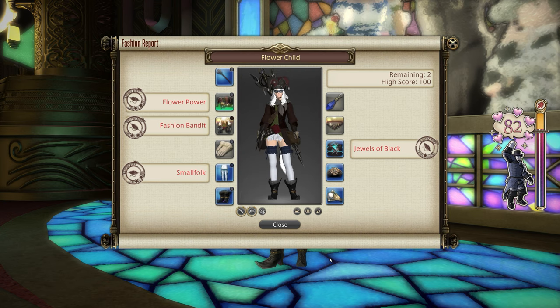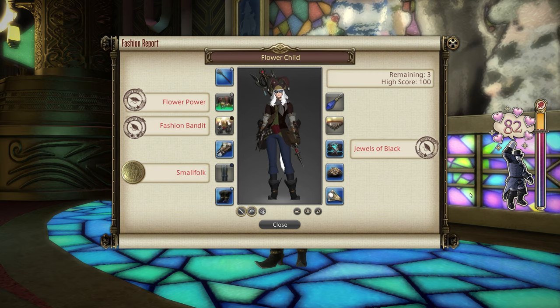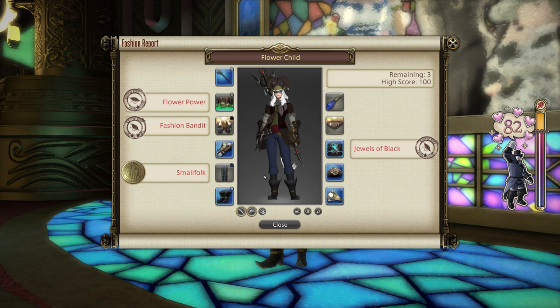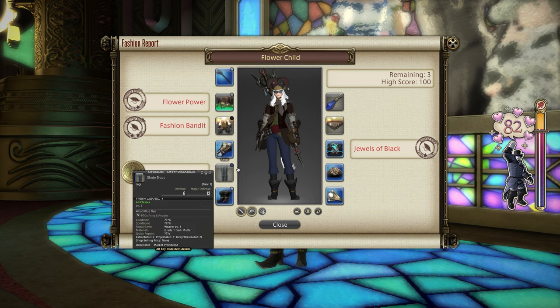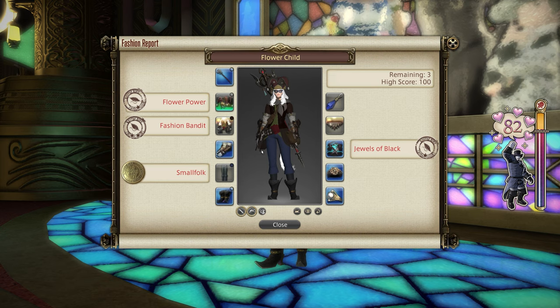So now let's get you the easiest 80 for the week. Grab yourself any dyeable chest in the game and put some Kobold Brown dye on it, then buy for 1000 MGP from the Gold Saucer those Glade Slops and dye them Woad Blue. With that combo and a piece of gear equipped everywhere else on your character sheet, including full accessories, we'll get you a very simple and easy 80 for your maximum MGP, usable on your main and alts alike.